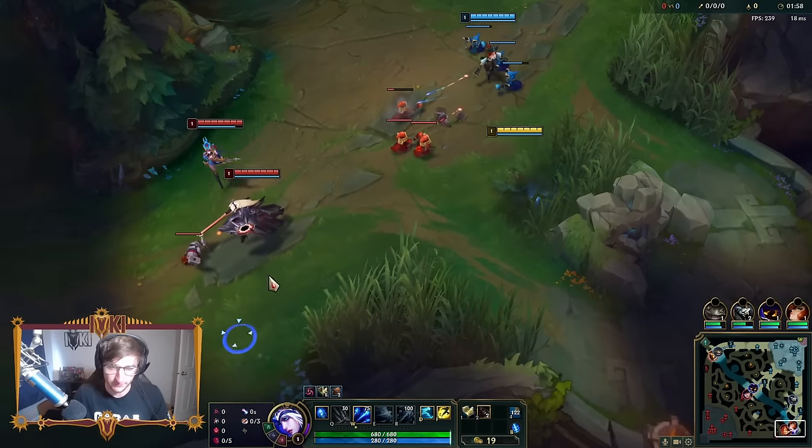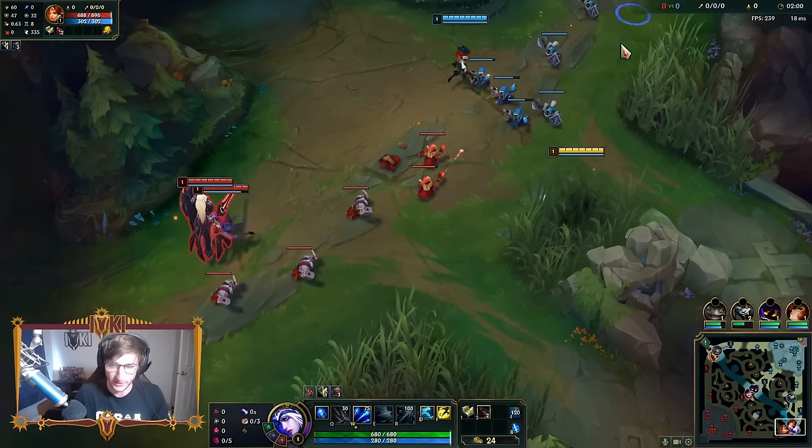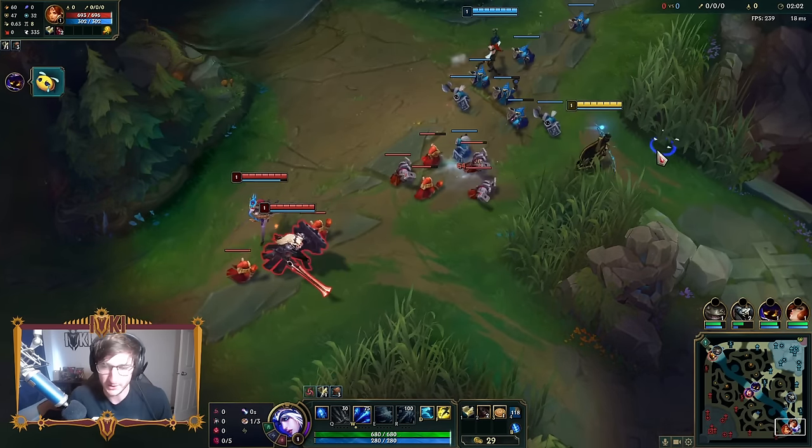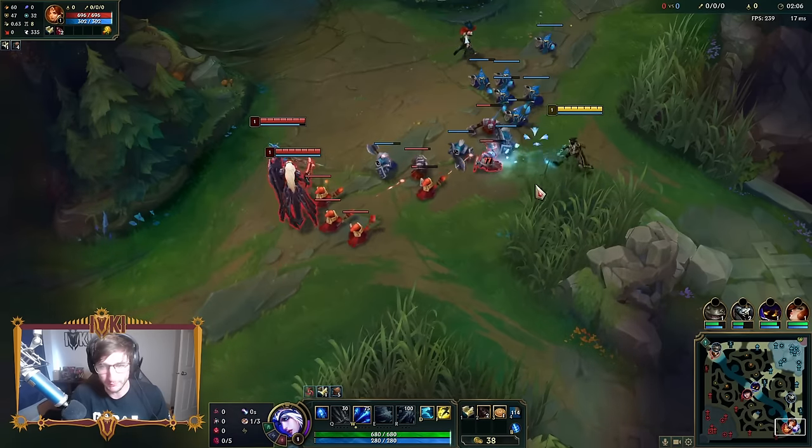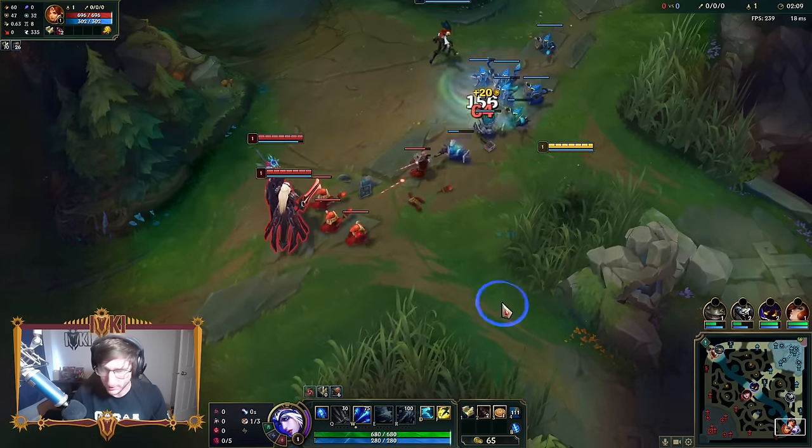We're not going to be going Conqueror - that is the first mistake I see people making on Ash Support. We're going to be going Hail of Blades, because with Hail of Blades I'm going to be able to essentially slow them four times really, really fast, and then run them down for some follow-up damage.